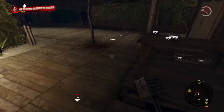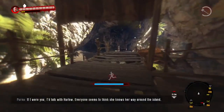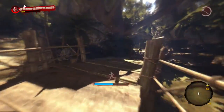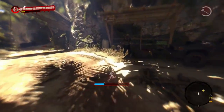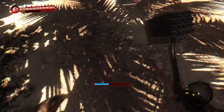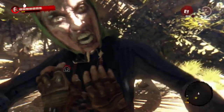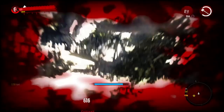Drop all 32, then run over to the zombies and let them kill you again. Don't let them grab you — just let them smack you. Once you die, press Start, Load Last Checkpoint.